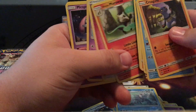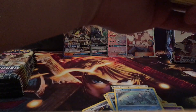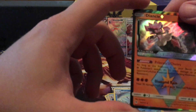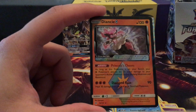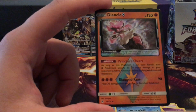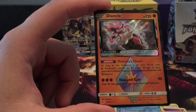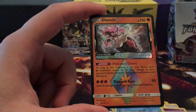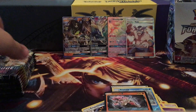Diancie prism — that card's cool. And that was a regular rare Lycanroc. This guy is kind of the replacement for Regirock EX when he rotates. His ability: as long as this Pokemon is on your bench, your Fighting Pokemon's attacks do 20 more damage to your opponent's active Pokemon — that's pretty awesome. The only problem is if you attack with Diancie it doesn't add the 20 because Diancie has to be on the bench.